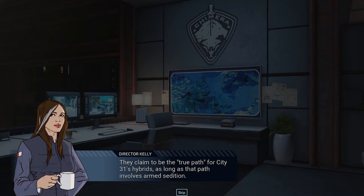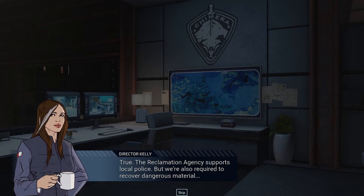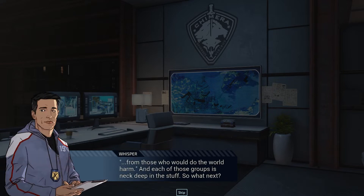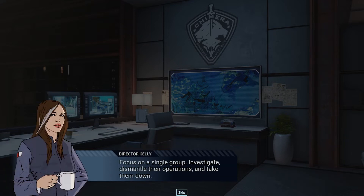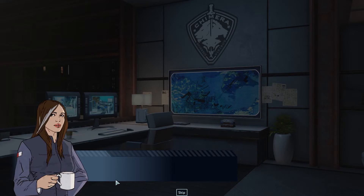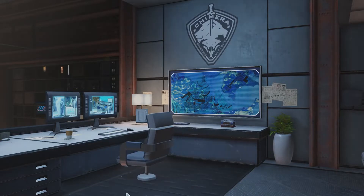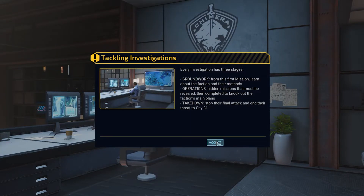The plan: focus on a single group, investigate, dismantle their operations, and take them down. Meanwhile, we look for any links to the mayor's death. Either way, a dangerous organization is off the streets. The city wants justice for Mayor Nightingale — this is how we help them achieve it. I love how Whisper looks like my high school gym teacher.